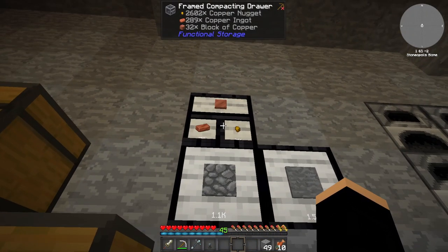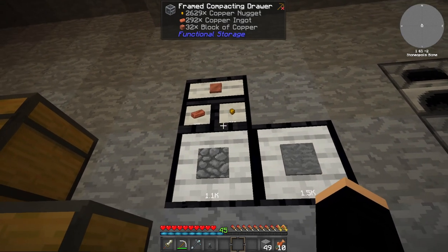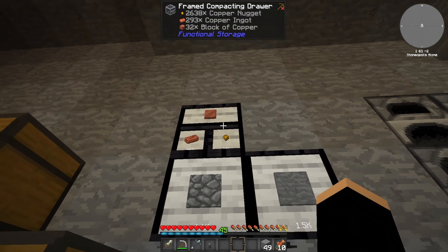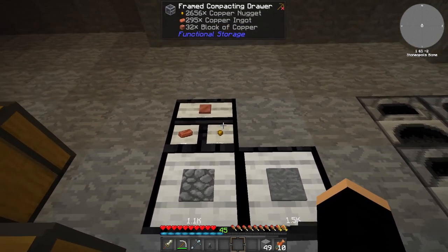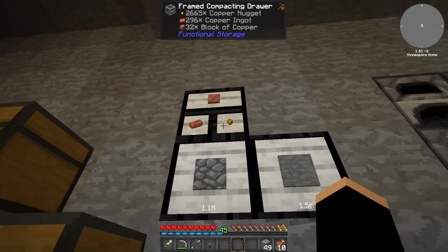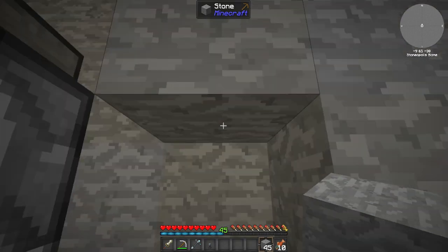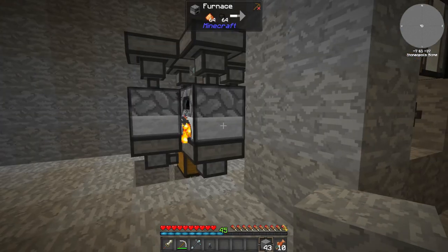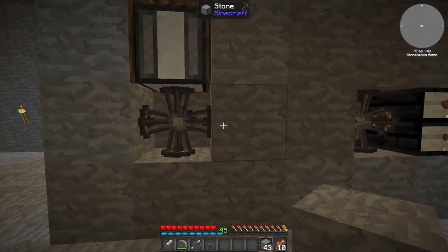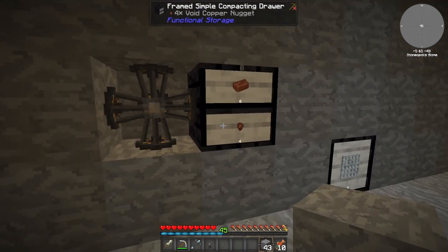If you look at the top of the screen you can see the counts going up. In the update this was also fixed - in the last episode when we put our copper in there was no nugget option, but now we have nuggets as well. Hopefully this will cope better.